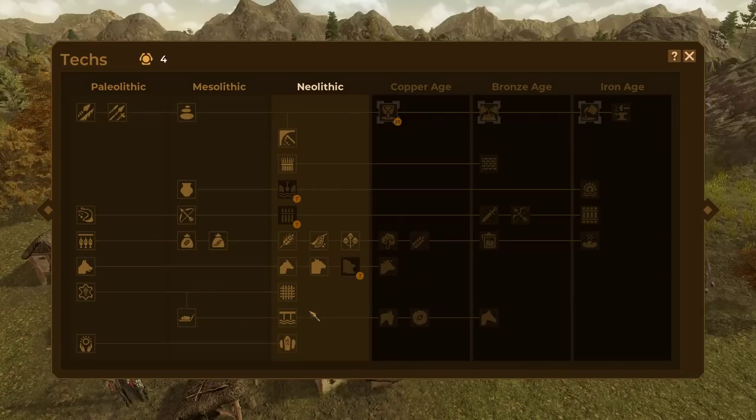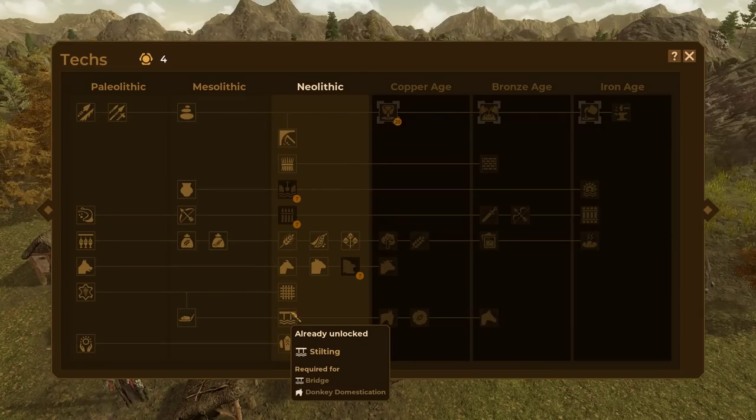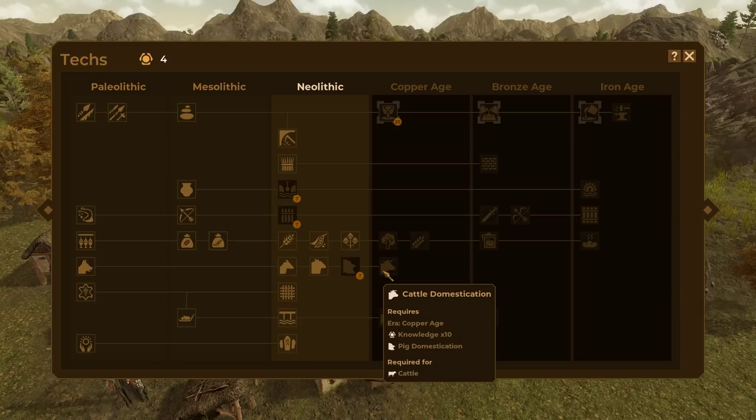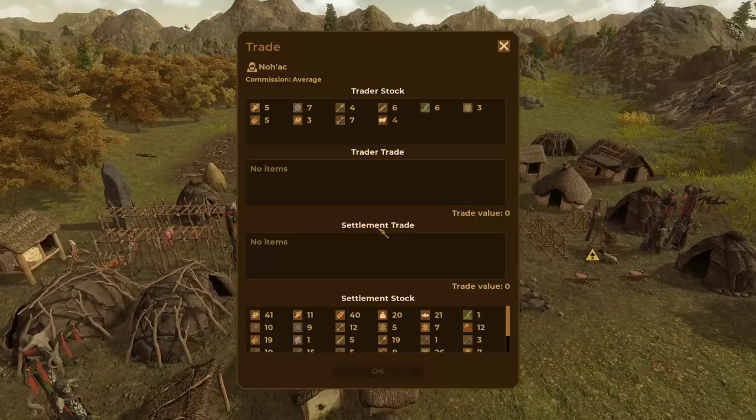There are some techs that you might want to skip. Like, if you don't care about bridges whatsoever you could skip stilting, or you could skip animal domestication as a whole if you don't really intend to use it. But I like to be somewhat of a completionist and get everything that I can, so I tend not to skip if I can help it.